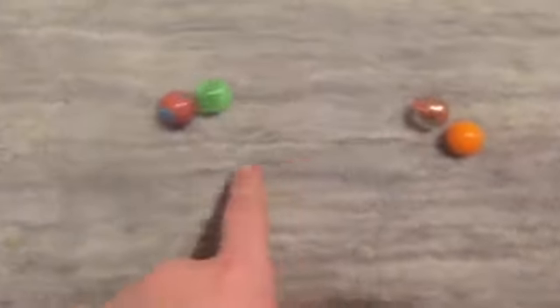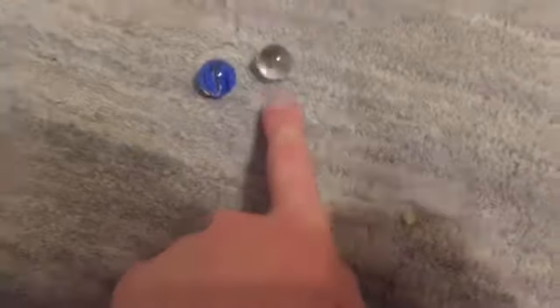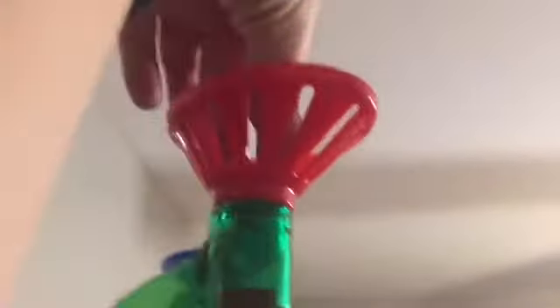So here are your contestants: orange and clear orange, blue and orange and green, and blue and clear. Here are the first two competing and they're going to go in the funnels in three, two, one.